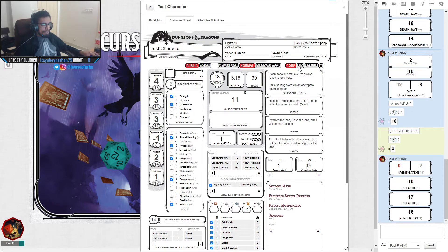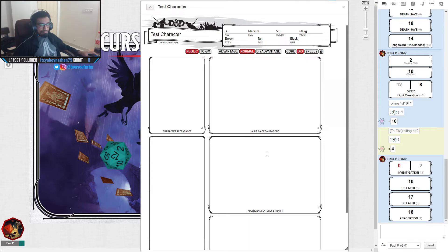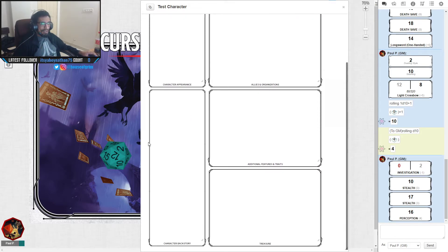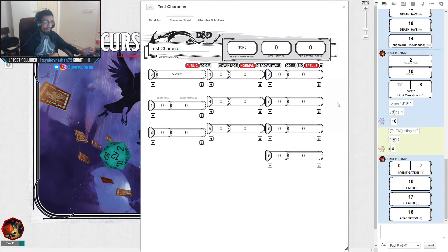The Bio tab is mostly used for notes — character appearance, backstory, or information about the world. Players commonly use it to track loot, record NPC names and shop names, and note anything the DM has told them during the adventure.